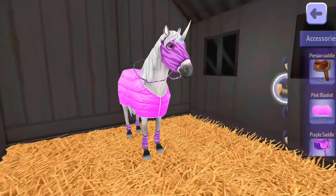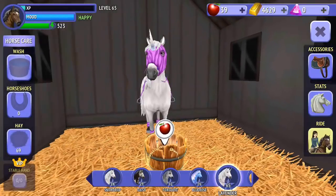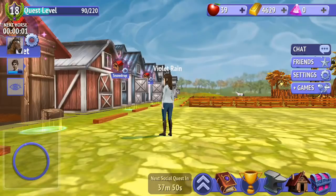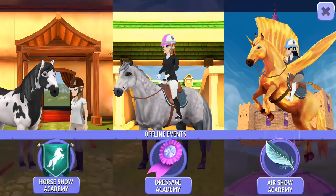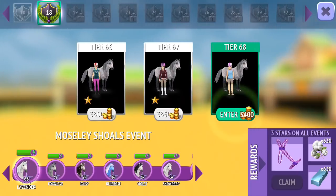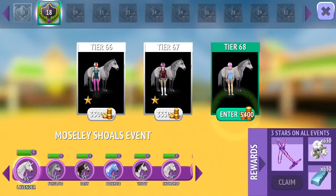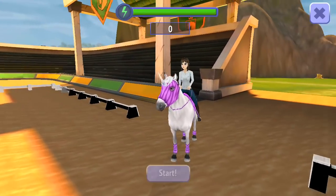Lavender has got her energy back so we're just going to put her saddle back on her. Now we're going to get ready to do that competition, and hopefully we can get that one star so that we can progress. We've got enough money. So this is the last of the Moseley Shoals event. Okay, here goes.